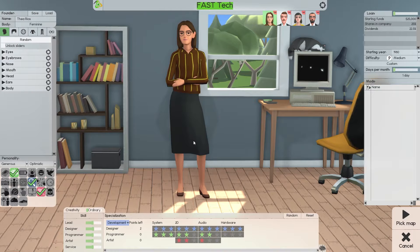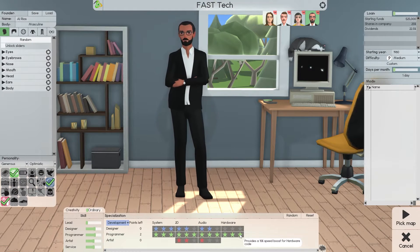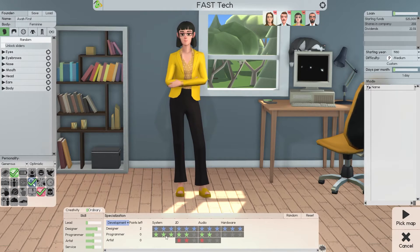Now we need to edit our founders. Al is basically big brain — three stars in system, two stars in 2D, and two stars in audio. In the beginning game, some applications require only one star, most require two stars. Three stars is the boost. So three in system, two in 2D, two in audio — that's how Al is set up, and Rhodi is set up the same way.